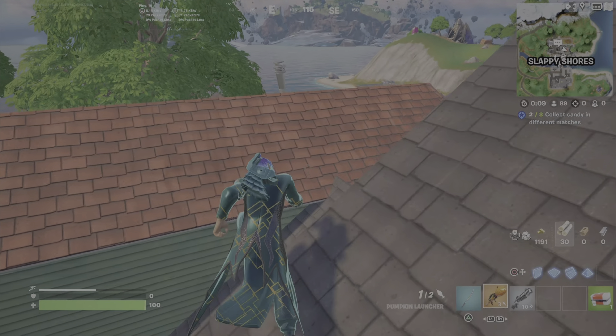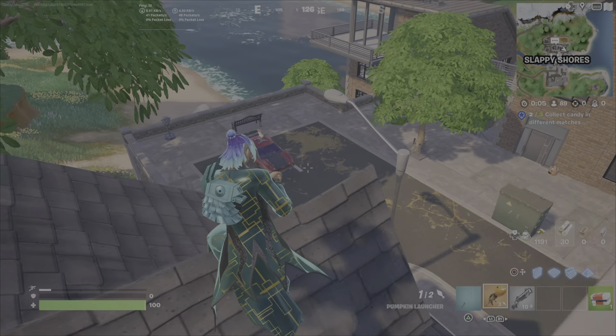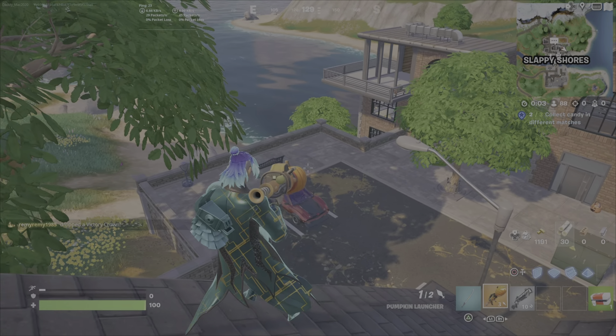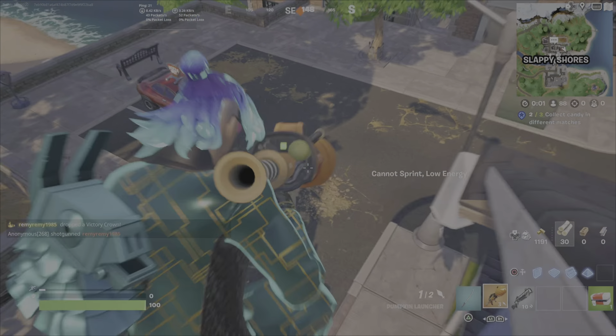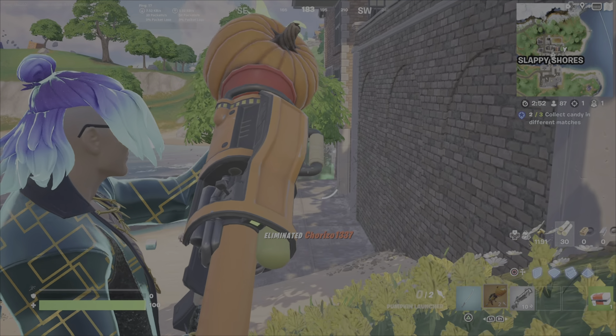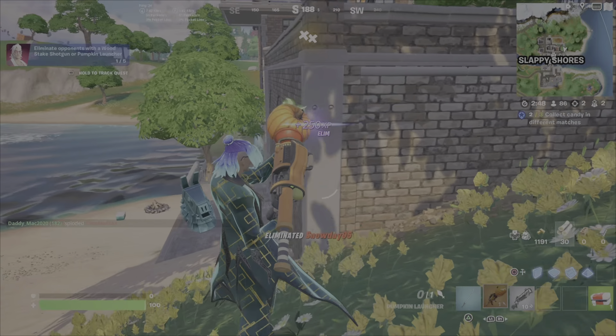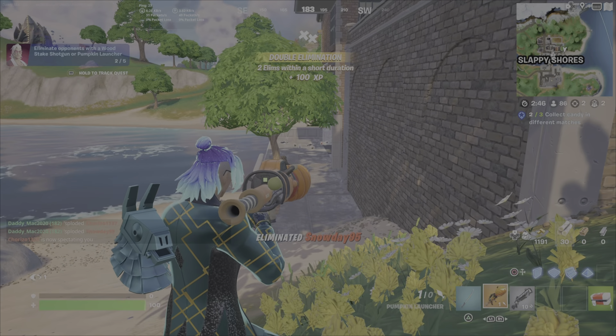Use the high ground to your advantage. By being up here, I can find players walking on the ground below, and I have a better chance of hitting them while they have less of a chance hitting me shooting upwards. I can hear players fighting, so I look for them, turn the corner, see the players, unload one shot to take out the first player, wait a moment for the other to come, unload another shot — and that's two of five eliminations.